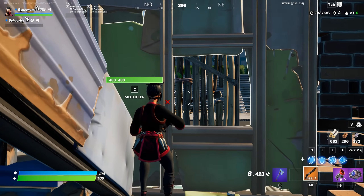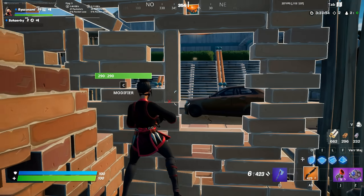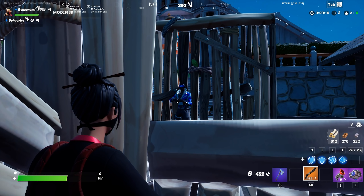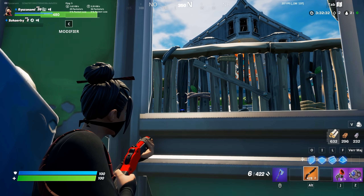The first thing we need to understand is that different mats can affect the way you peek. I can aim at chest level one behind the wood, and only head or above with the other two. This results in different damage you can do.